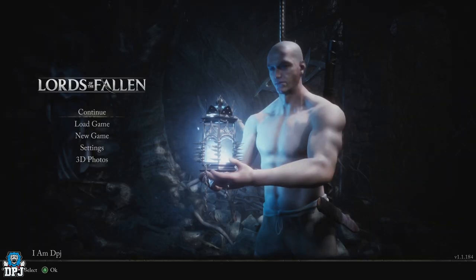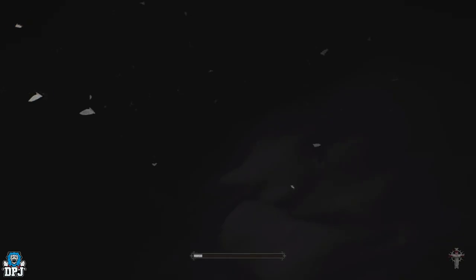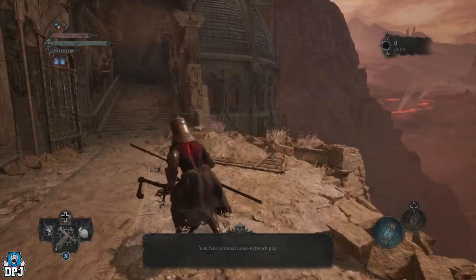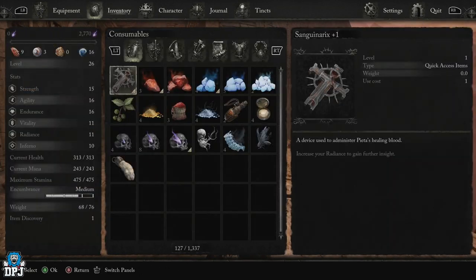Then guys you can simply rotate roles, dupe away, and get infinite items. Sell them and level up to max level — whatever that is — or do whatever you want. It is a simple glitch, something we've seen done in many games like this in the past. I won't lie, it isn't quite for me, but who am I to tell you how to play?